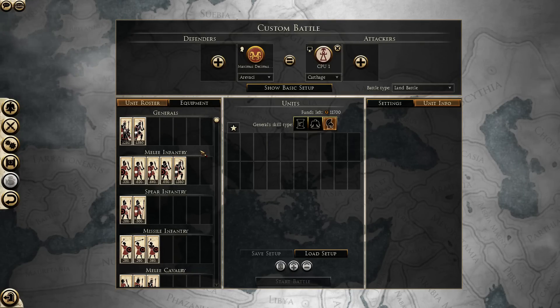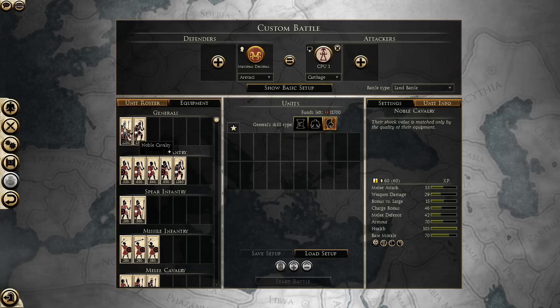The Aravachi, an Iberian tribe, and we'll just start with your general's options. You have the Noble Cavalry, that is pretty good melee cavalry.